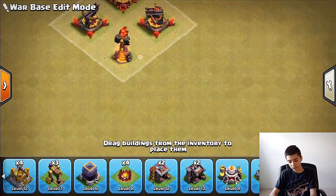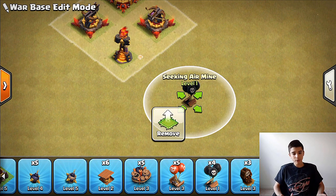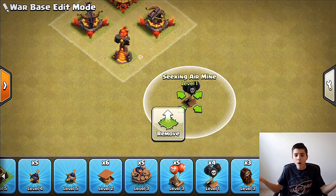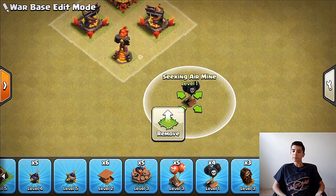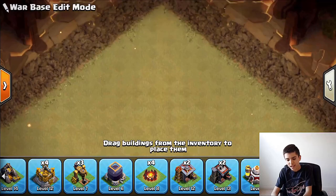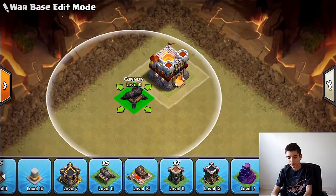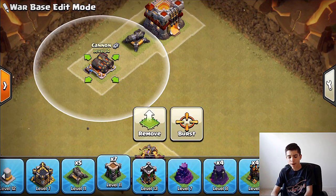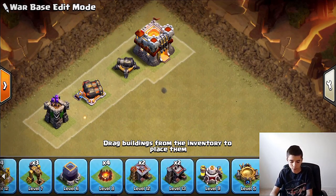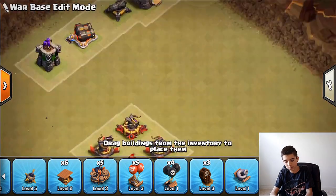To counter queen walks specifically, use Seeking Air Mines to kill Healers. People bring 4-5 Healers plus rage spells — if you kill a Healer, the whole walk can fail. Attackers often bring 1-2 balloons to trigger Seeking Air Mines before committing the queen walk. Counter this by placing Seeking Air Mines away from where the balloons path — put them on the side the Queen Walk will travel so the mines hit the Healers instead of the balloon decoys.